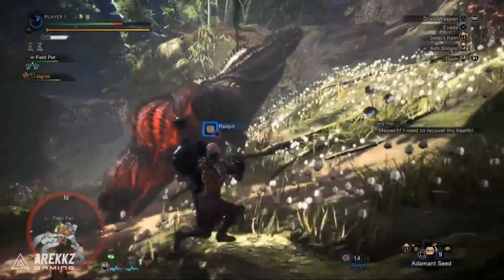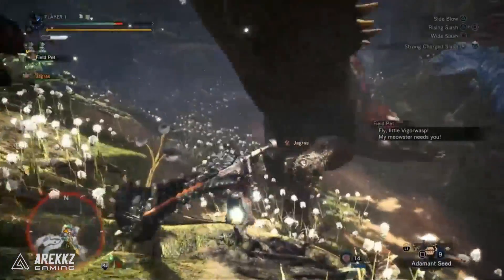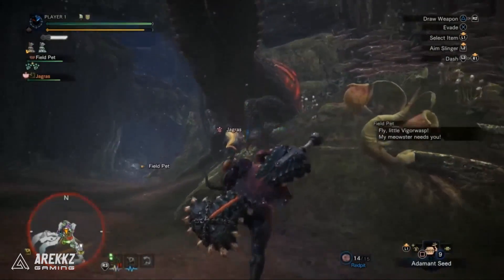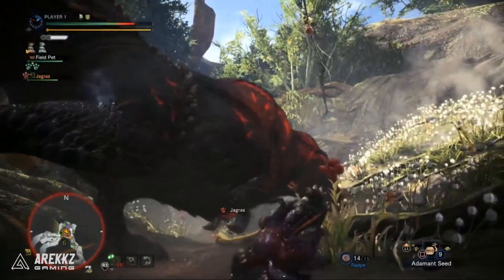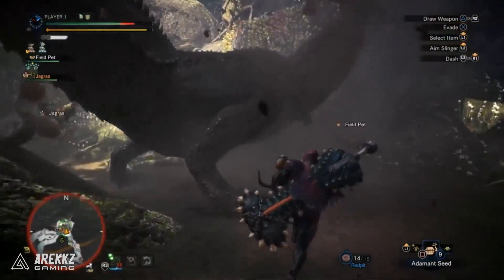And then finally we have the new mantle — the Dragon Proof mantle. In the stream they said that the mantle will give you increased dragon resistance but also increased dragon damage. So this is going to be a mantle that you can use against elder dragons and dragon-weak creatures to get dragon resistance and a boost to your dragon damage. This will be a really interesting mix-up for different elemental dragon builds, and I really look forward to trying this out in actual gameplay.